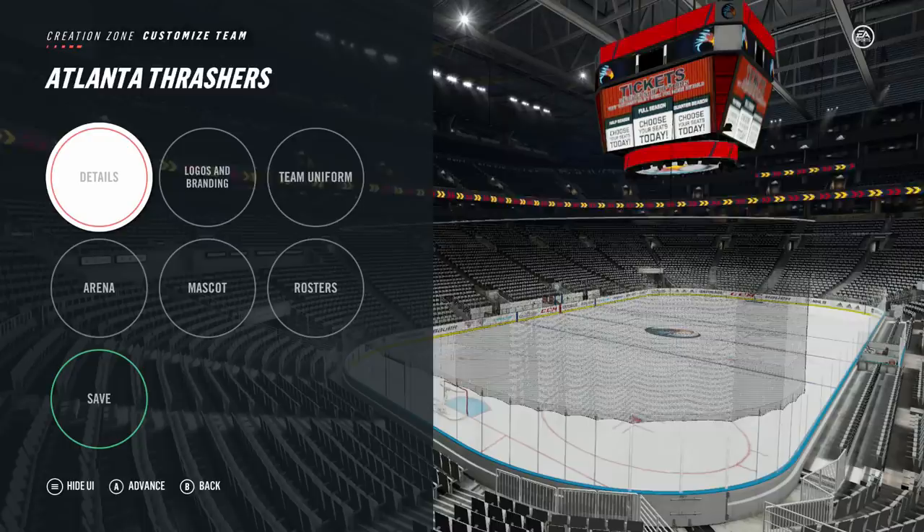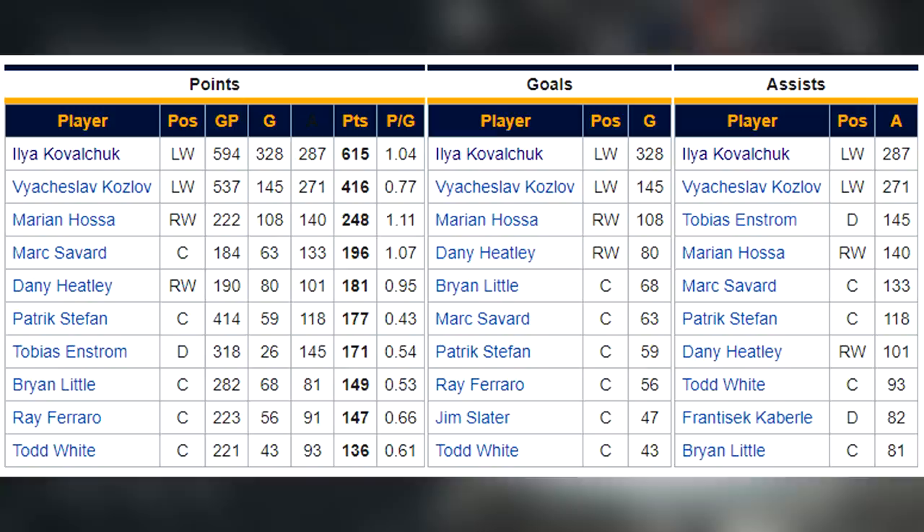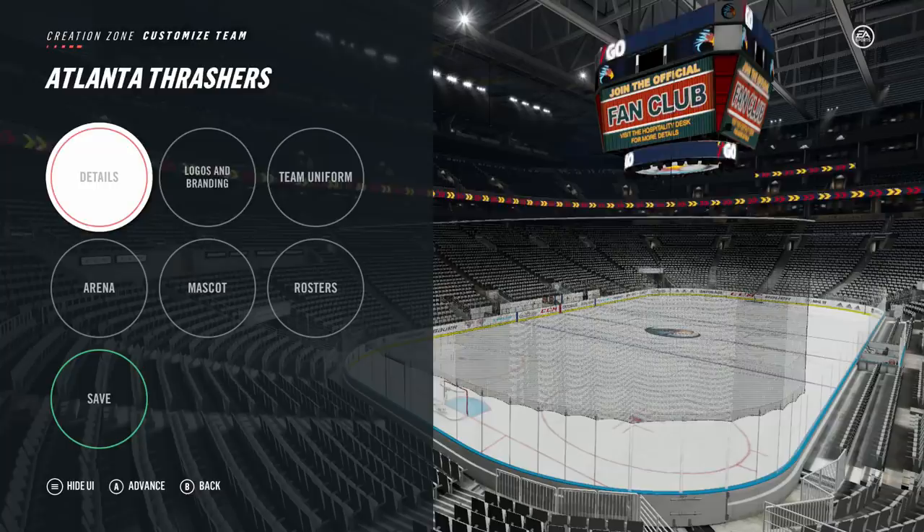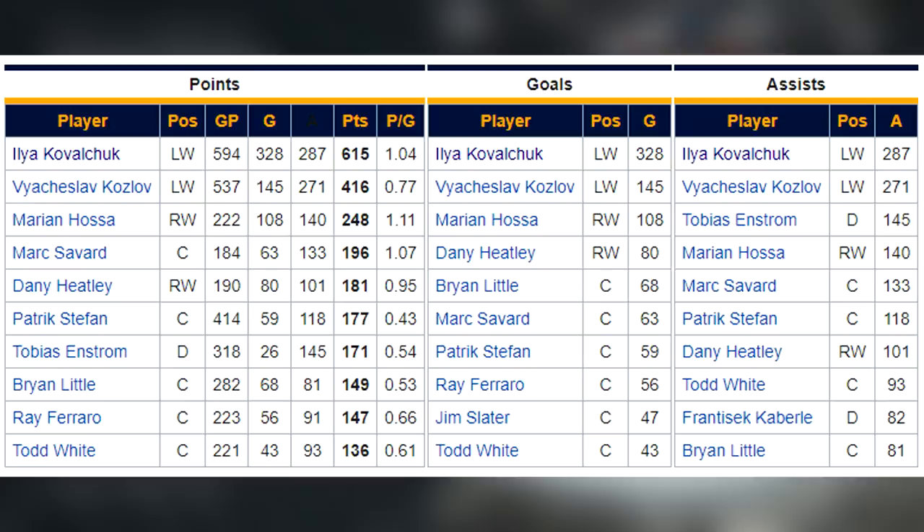The goal is to try and win a cup before Kovalchuk retires — he's the all-time leader in points for the franchise, so I'd love to get him a Stanley Cup. First off, I'll show you the logo for this team. I did my best to recreate it — we have the Thrasher there, whatever kind of bird you want to call that.